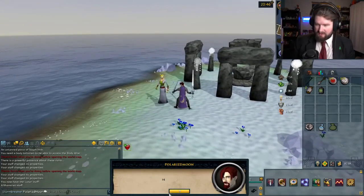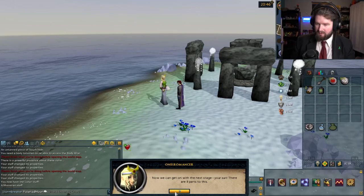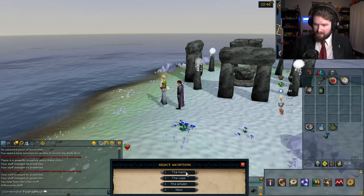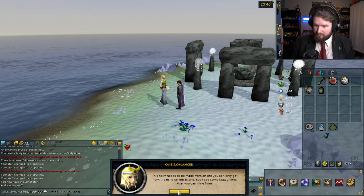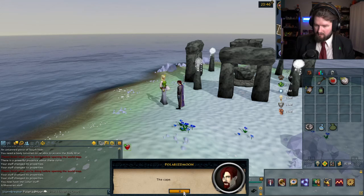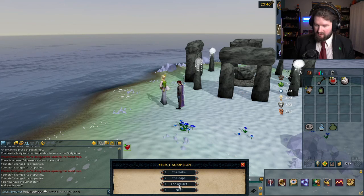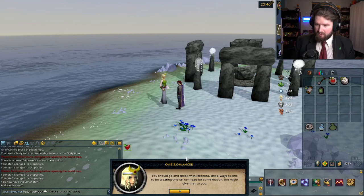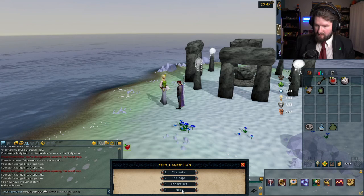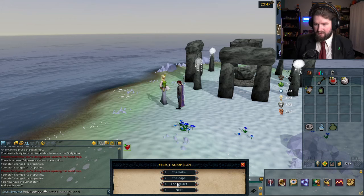I got the staff. Managed to get the Drawman staff enchanted? I have indeed. Well done. Pass it here. We can now get to the next stage. Your suit. There are eight parts to this. Which would you like to hear about? I need all of it. Okay. The Helm — it's made from an ore you can only get from the mine on this island; you'll see some stalagmites you can mine from. The Cape — there should be one floating around the village somewhere; talk to some of the villagers and I'm sure she will be able to help you. The Amulet — you should go speak with Mediora; she always seems to be wearing one on her head for some reason. The Torso — you'll find a monster... oh, hides. Okay. That's what I thought. I should have kept those hides.